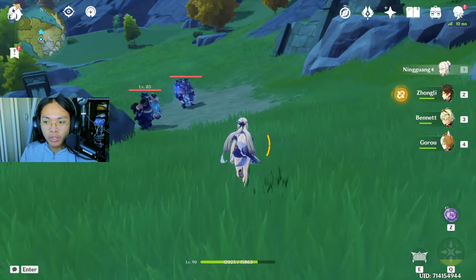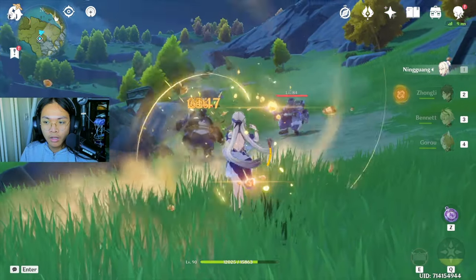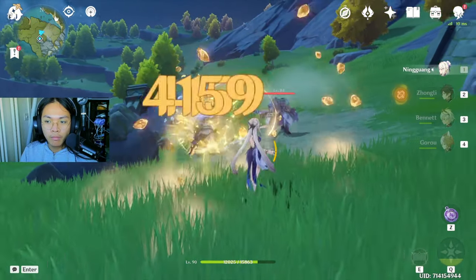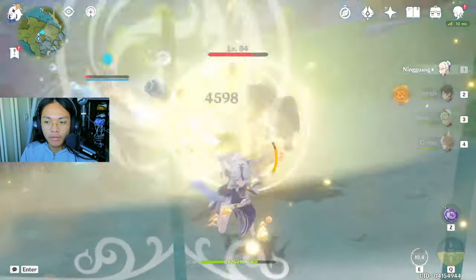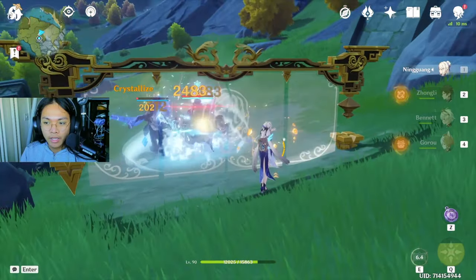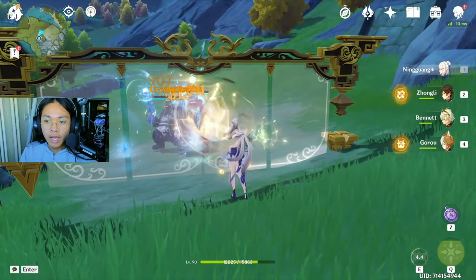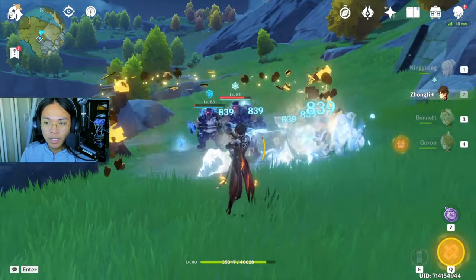Also, when you want to unleash a bunch of charge attacks, make sure to let go of your movement key every time that you charge attack. As you can see here, I'm letting go every time I charge attack. This is the most optimal way to play Ningguang.